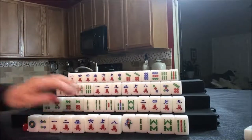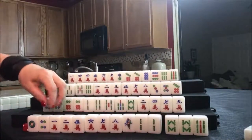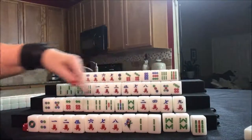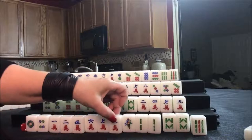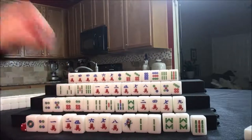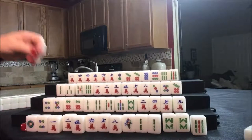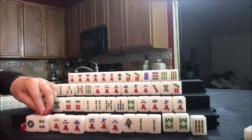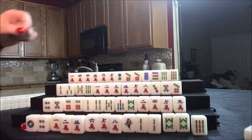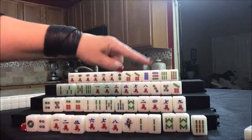Drawing for east — two bam. We were thinking knitted here. There's a pair, we've got to have a pair. One, four, seven; two, five, eight; three, six, nine. Two, five, eight — there it is. One, four, seven; two, five, eight; three, six, nine — pair, potential chow. That would be the knitted straight. We need a three bam and six bam badly.